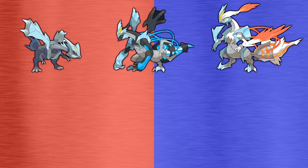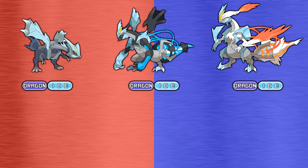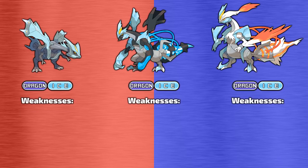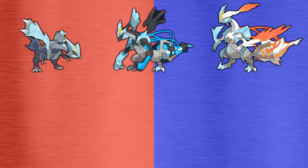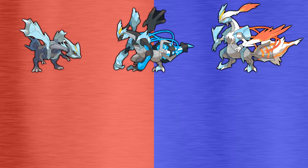Now for weaknesses and resistances — this section is short since all three forms share the same typing. They're all dual-type Dragon and Ice, making them weak to Fighting, Rock, Steel, Dragon, and Fairy type moves, and resistant to Water, Grass, and Electric attacks.